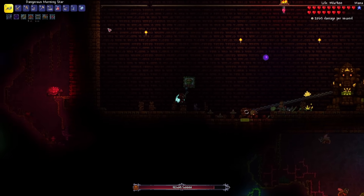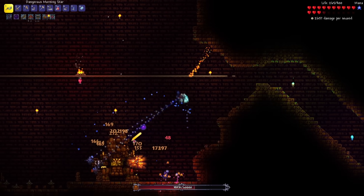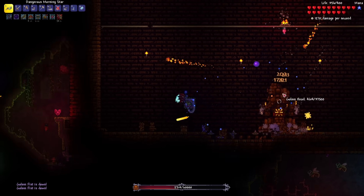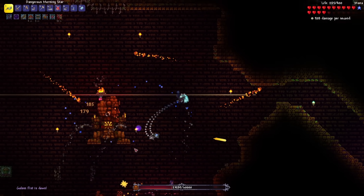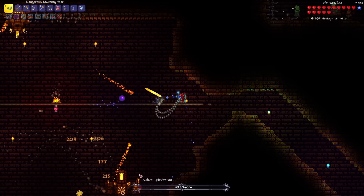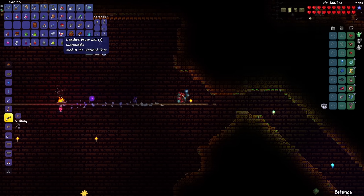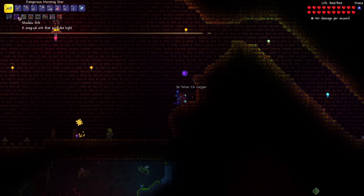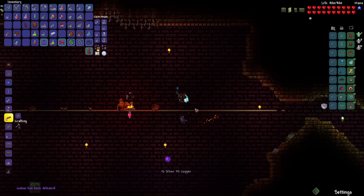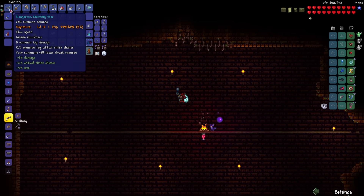It's at level 3 and it's already dealing 2,000 damage per second. It just shot up to 3,000 damage per second. Single target damage is about 1,200. Almost done here — Golem has been defeated. I have three more power cells, so I'm just going to use them all up and see where my Morningstar is at. From level 4 all the way to... oh my god, level 13. It increased by 9 levels, that is insane.